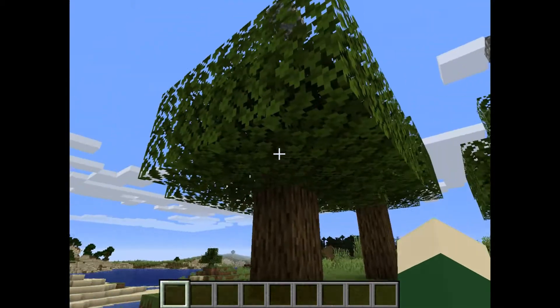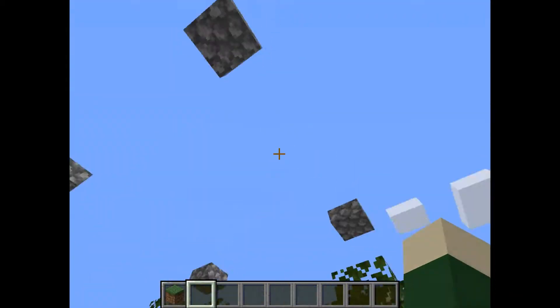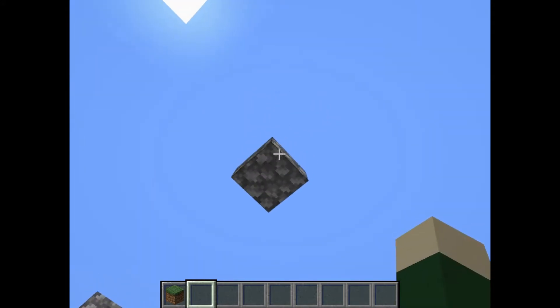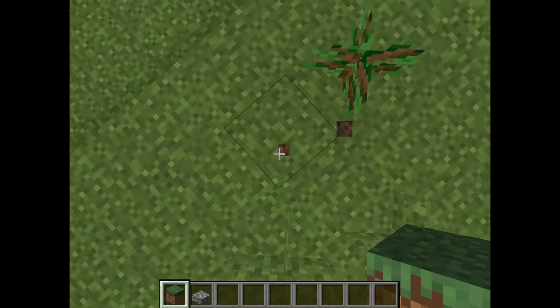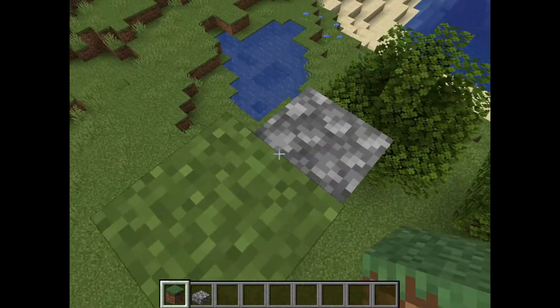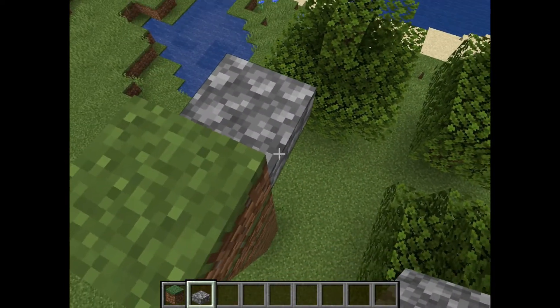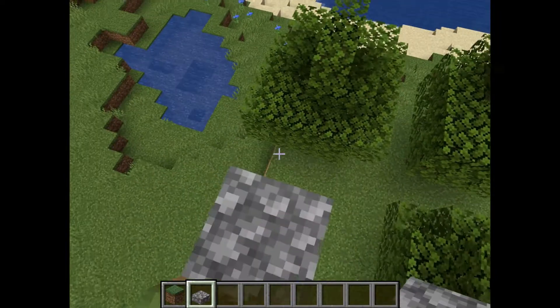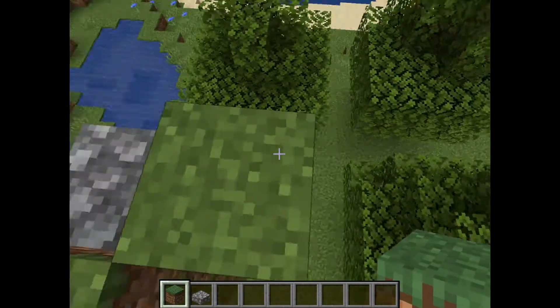Number one is a tree farm. To build this farm, all you need to do is get a block of your choice and go nine blocks up. And now on the bottom of that ninth block you're going to place a slab of your choice, and when you've done that you're going to go to that slab and go in any direction five blocks out.